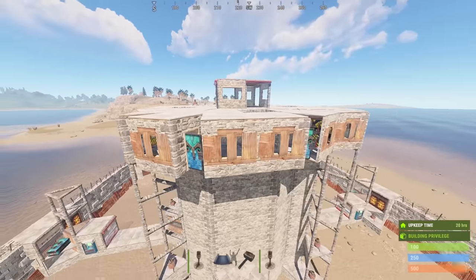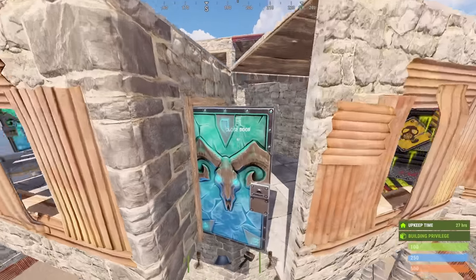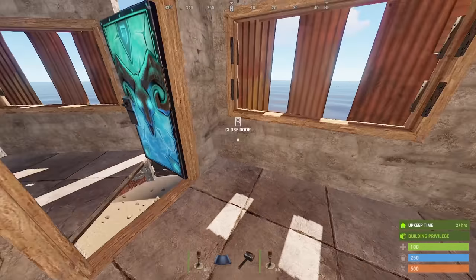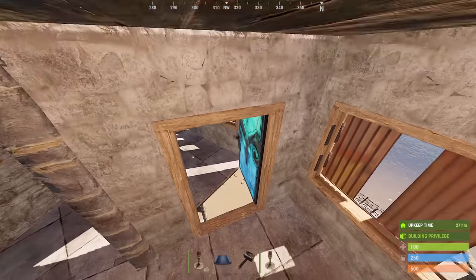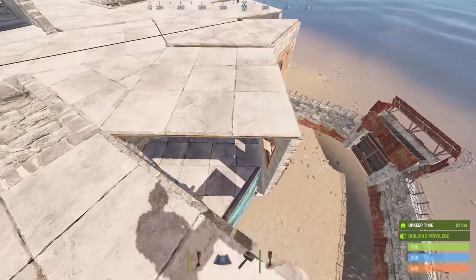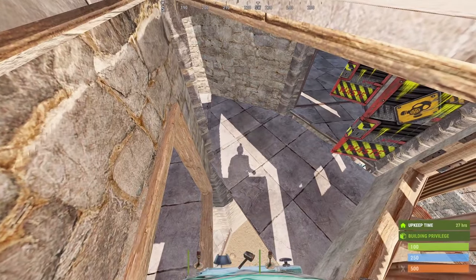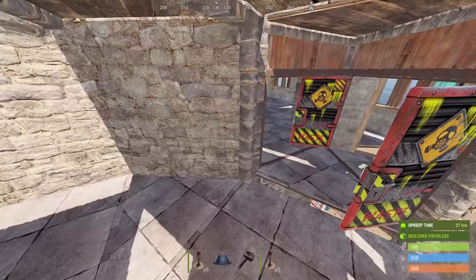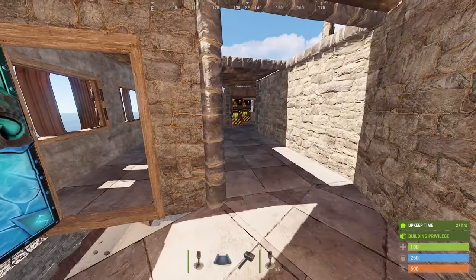A very common practice in base designs is to have a roof something like this, which gives you gaps you could defend from in an online raid. Doors are commonly used here to give vision down but maintain cover from a distance. The weak spot here is potentially the top — if you stand here, another player can push you down and in from above, which gives access to the defense floor. In an online raid, this is one of the worst things that can happen.